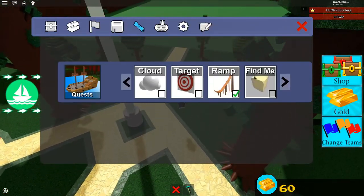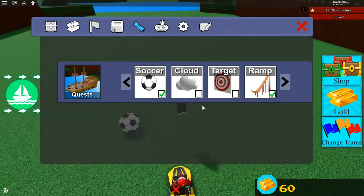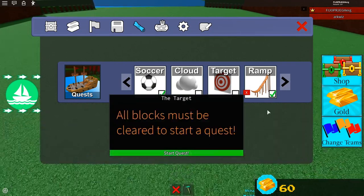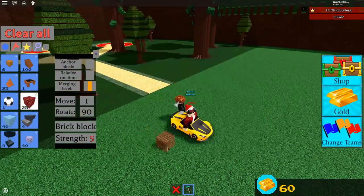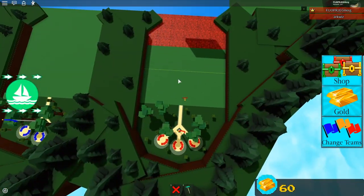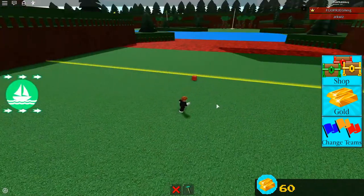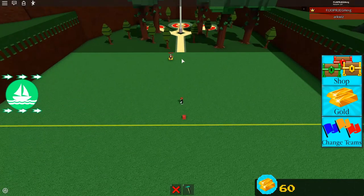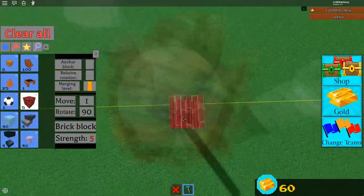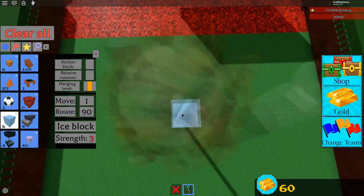We're going to do the target quest, because we need the gold from that to do the find me quest. Once you start this quest, align yourself with the path — just walk straight forward and place a one-block marker where you want it, because this thing is gonna fall backwards. I know it sounds insane, but it's gonna fall back and bounce up. It's probably one of the strangest ways I've ever seen this quest done, but yesterday I tried it out and it worked.